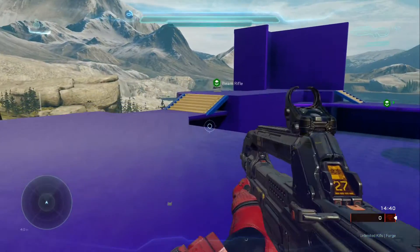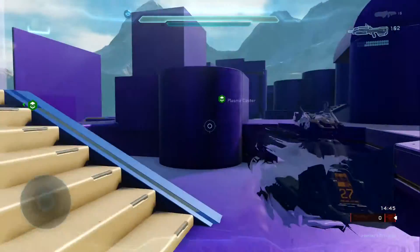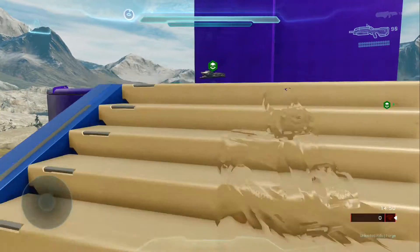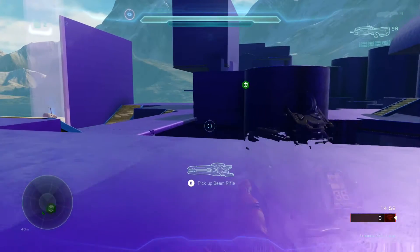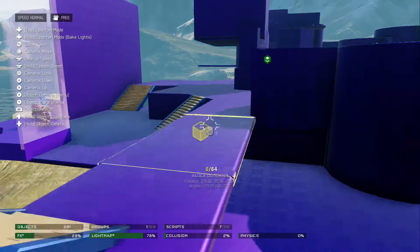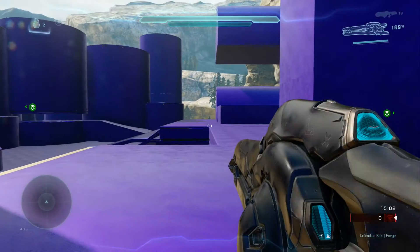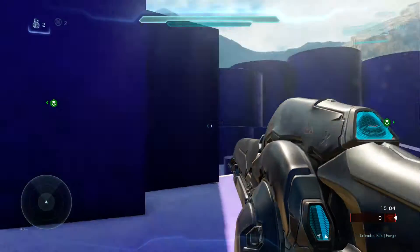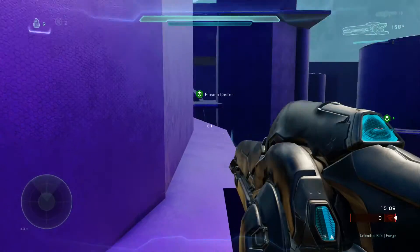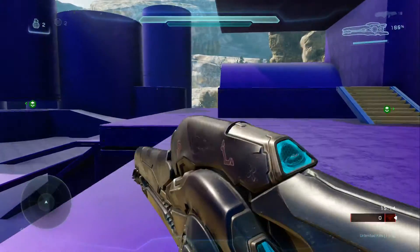Beam Rifle spawns over here. This whole section kind of reminds you of the Rig — that back caster spawn on the Rig. I kind of modeled this after a little bit of Eden and the Rig fused together. So a little section is kind of like the Rig, and then this part right here I fused bits and pieces of the catwalk going to snipe spawn on Eden. So this would be like jumping up to snipe spawn, and there'd be sword over there, and then this is catwalk. I don't know what all that stuff is over there — just different gameplay areas.